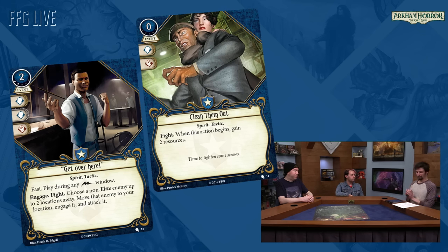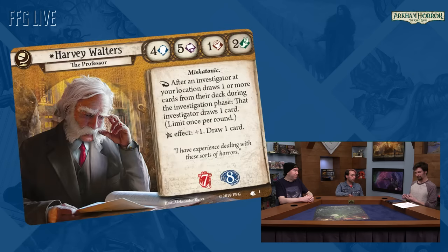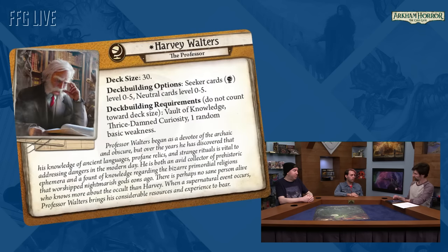Switching gears to Harvey Walters — an existing investigator in the Arkham Horror Files universe. Harvey Walters is the professor — one of the oldest characters in the IP. He's probably the most knowledgeable about the occult out of all the investigators. He's the one who knows what's going on. He's been around since before we even started making Arkham Horror games.